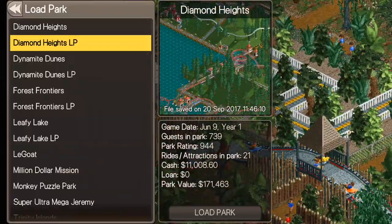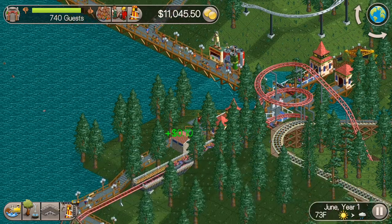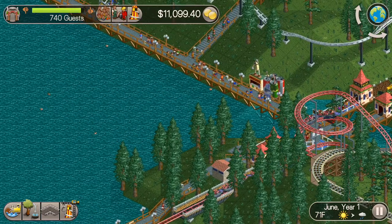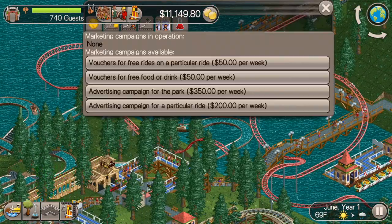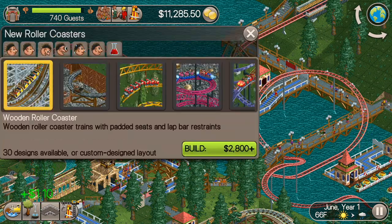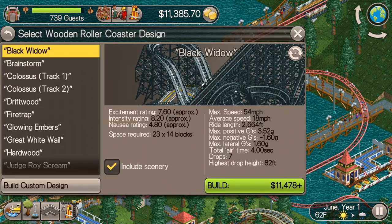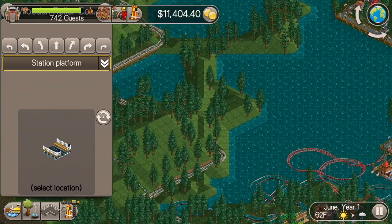What's up everybody, this is the Classic Tycoon here and we are back for episode 3 of the Diamond Heights Let's Play series. In the last episode we built a few rides, got some litter bins taken care of, and today I wanted to build a wooden roller coaster because that's what we got researched in the last episode. We really need to get going on some roller coaster designs here, so we'll start with a wooden one and find a good spot for this.